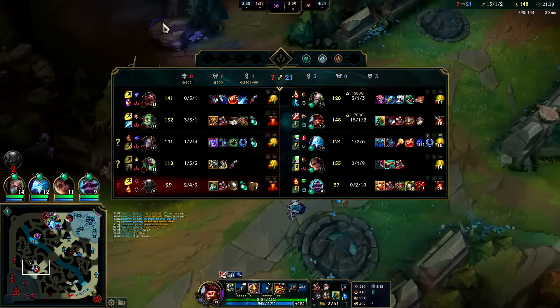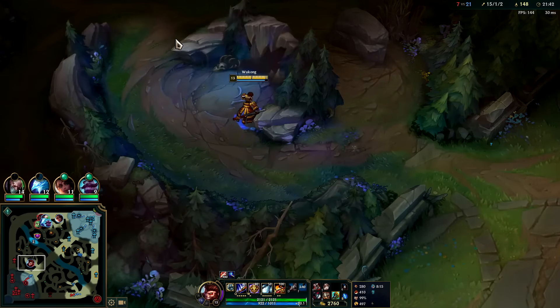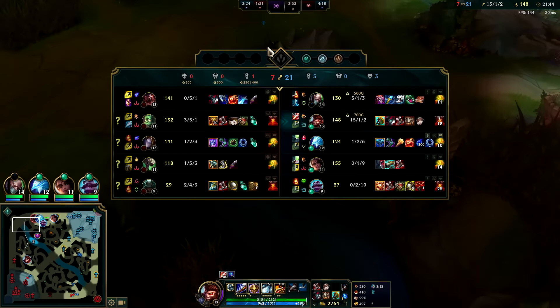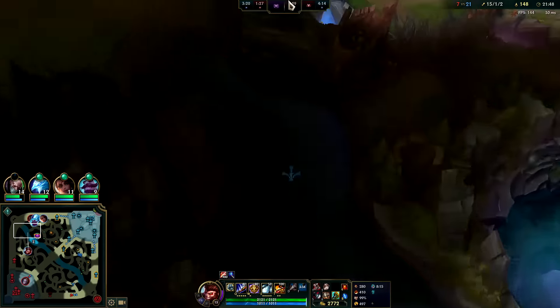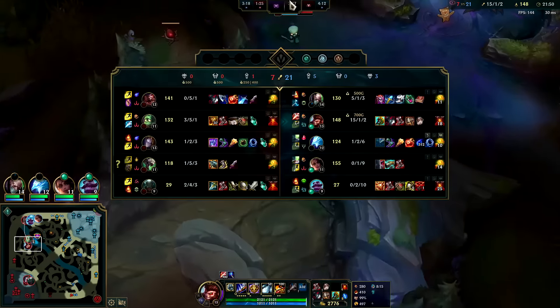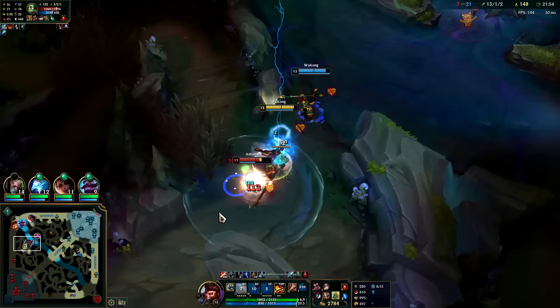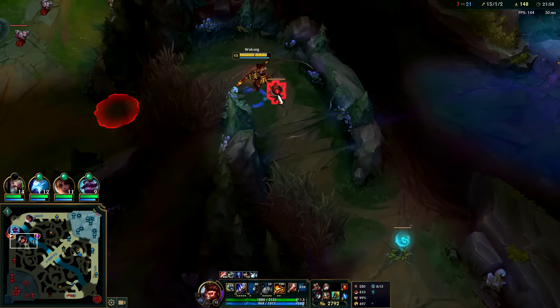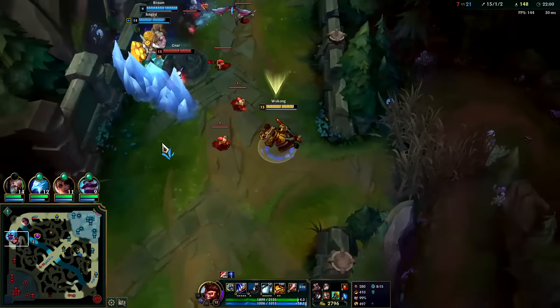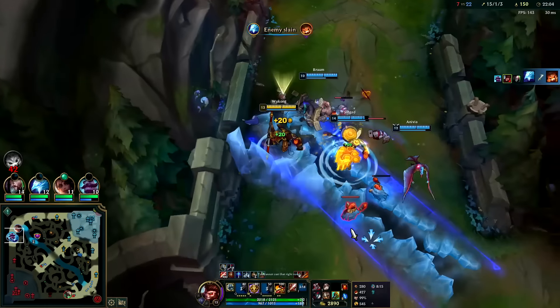We don't want to die again — still have thousands of gold if they kill us. We don't have that much CS up on Amumu; we've mainly been having better ganks but he's been farming nearly just as well. I don't know who else is here; I don't want to chase him — it'd take me a while to kill him because he has so much armor. Auto attack, Q reset — we don't need to burn our R.